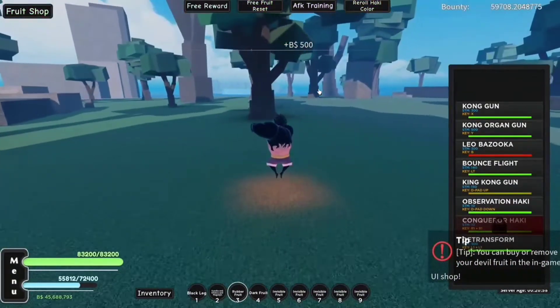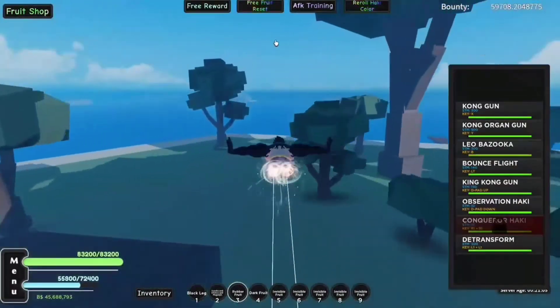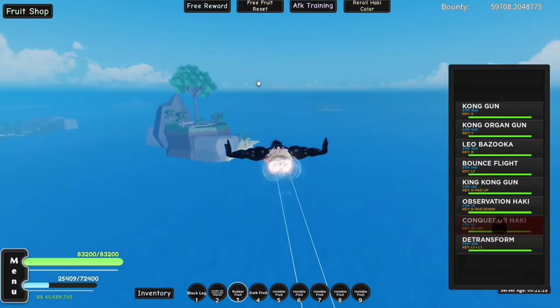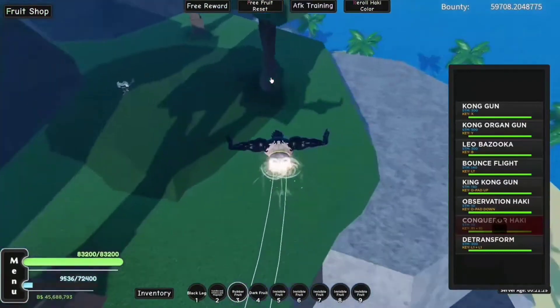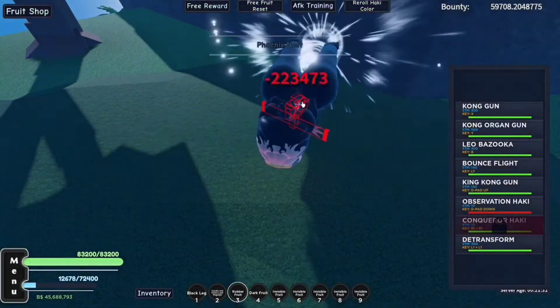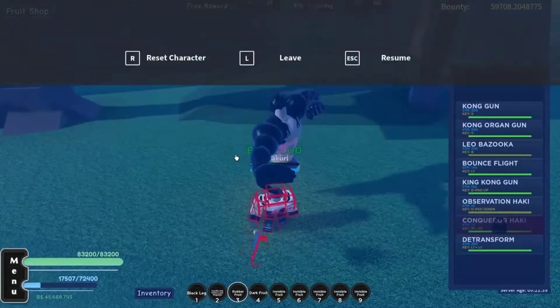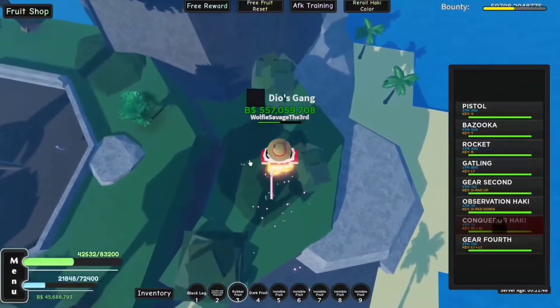I'm going to go to Katakuri to show you what Leo Bazooka looks like, because it doesn't really want to work on these bandits since they have such low HP. Here I come to absolutely just hit you with a Leo Bazooka. Here we are at the Phoenix Mass - this is what Leo Bazooka looks like. It does 223,000 damage - a lot of damage. It's very overpowered.